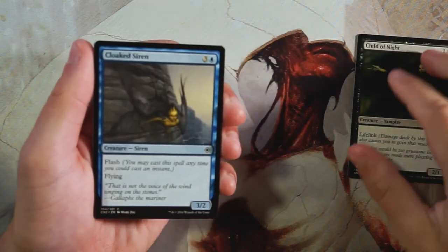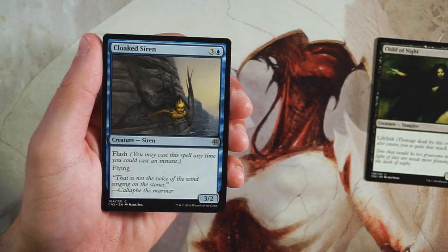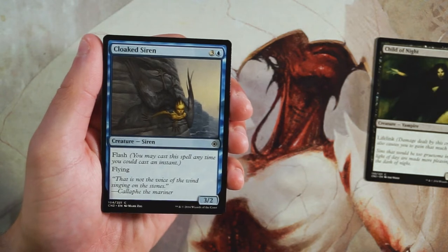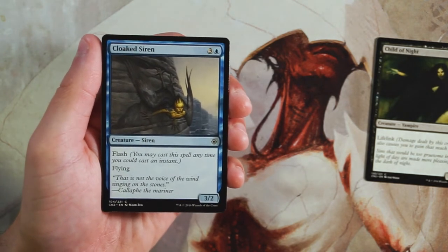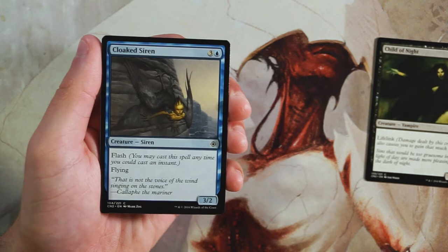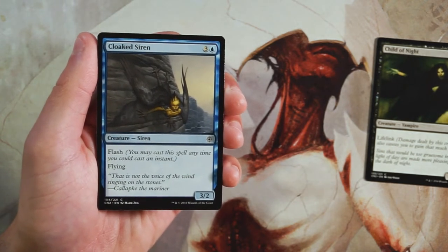Cloaked Siren is a 3/2 for three and a blue with flash and flying, so you can play it at instant speed. At four mana a 3/2 flyer is pretty good, but being able to play it at instant speed is even better. This is absolutely a card I'd love to play — evasive and great in the air.